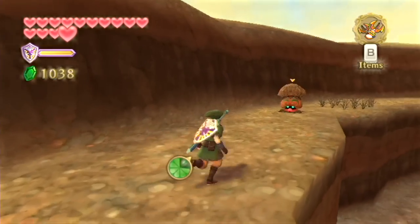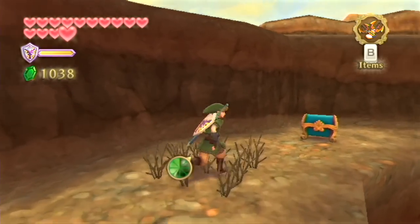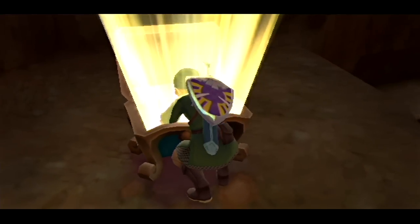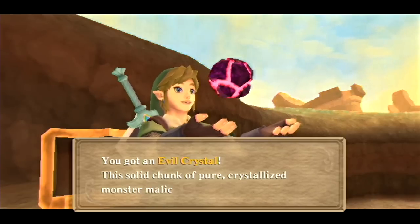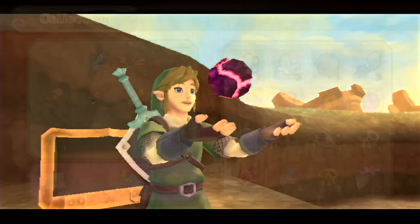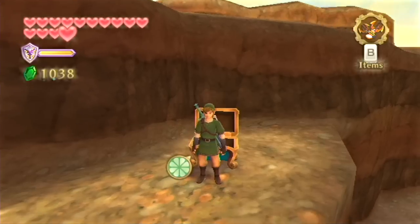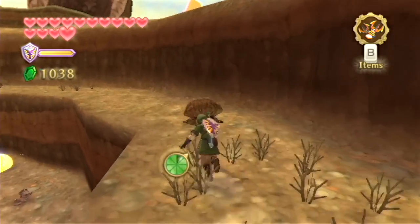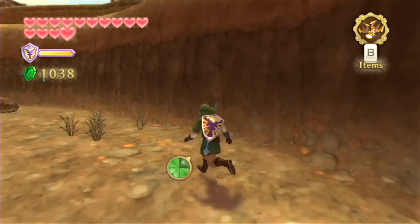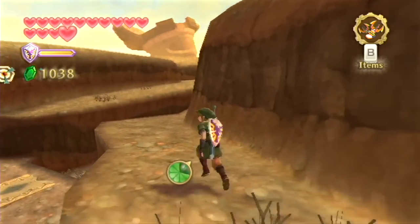You just want to walk around this outer edge and once you get to the end, you'll find this lone treasure chest waiting to be opened. Inside we're going to get ourselves an evil crystal. Those are extremely rare, so I'm not complaining that we already have two of them. In fact, we can actually get a third one if we go back inside the Lanayru Caves, which is good for us because that is precisely where we're going.